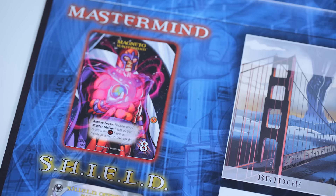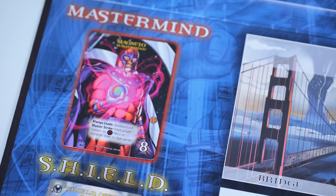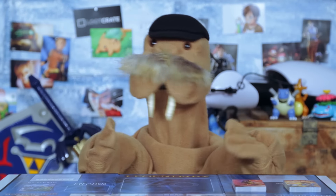See that number in the lower right-hand corner? That's basically his HP. To win the game, you need to do damage equal to that or higher a total of four times. So how do you do that? By building an army of superheroes, of course.